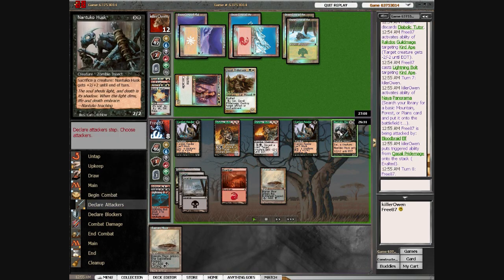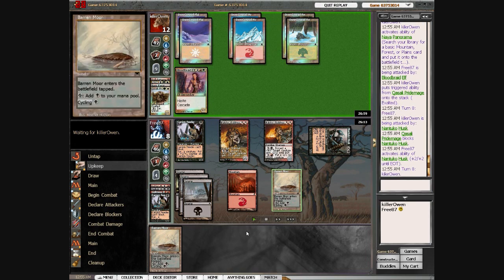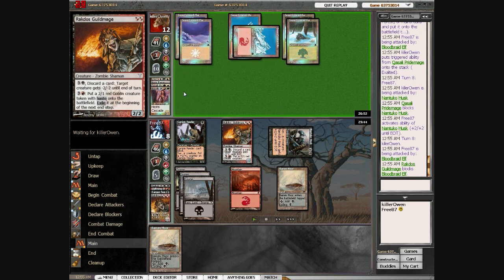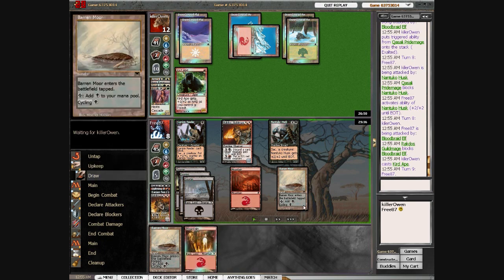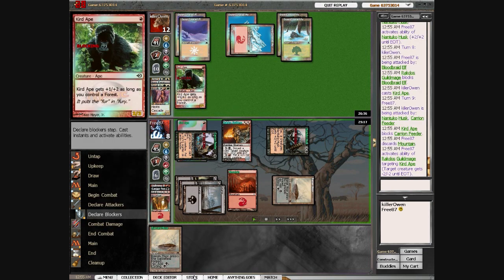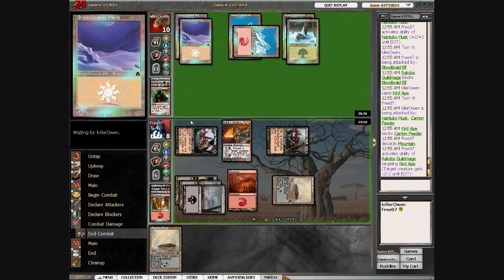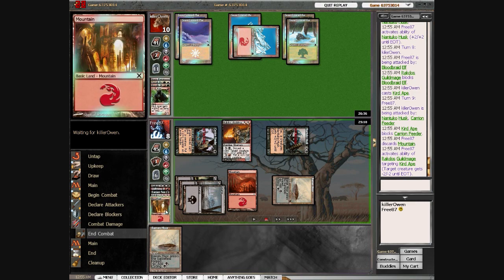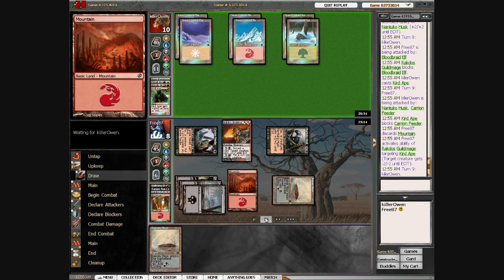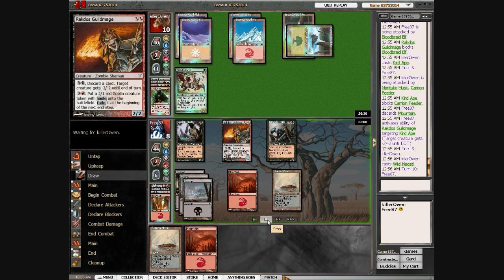Since he's so low on life, I go ahead and attack with everything. He trades the Qasali Pridemage for my Carrion Feeder, and I'm going to kill the Bloodbraid Elf at end of turn. I decide not to, again because I'm worried about Vines of Vastwood. He plays a Curd Ape which I can't really deal with. I attack with both with the idea that I'll use Rakdos Guildmage's ability to make this a 0/1, so I basically trade the Curd Ape. But I tap wrong and should have left Swamp up so I could have cycled Barren Moor. I figure I'm just going to go ahead and use Rakdos Guildmage's ability and not cycle.